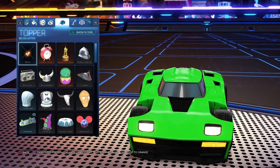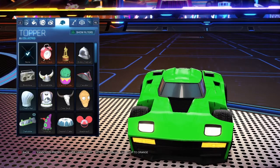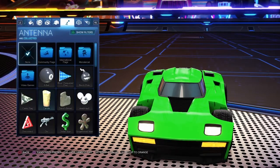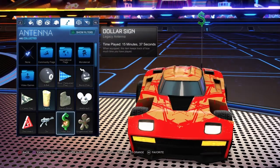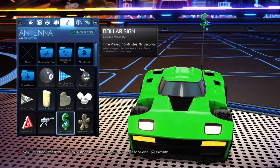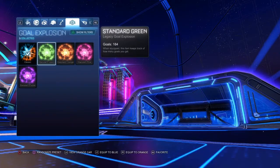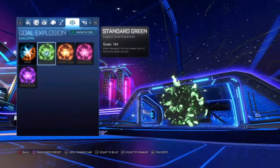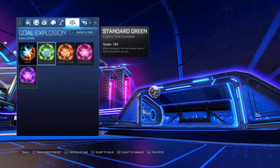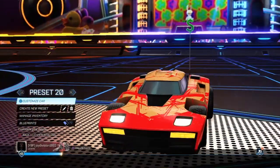You do have to unlock some of these hats by playing for a bit. You can use the Dollar Sign hat if you really want to, but I personally don't recommend it. For the goal explosion, use Standard Green — though it doesn't really matter since all goal explosions do the same thing.